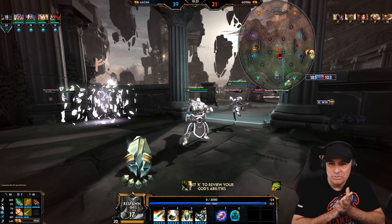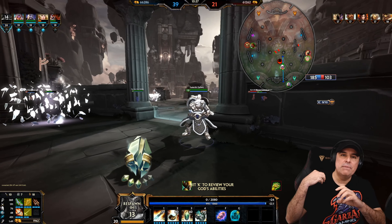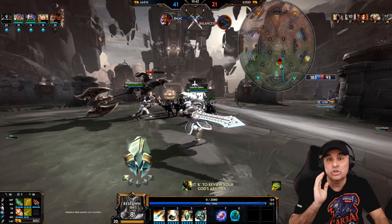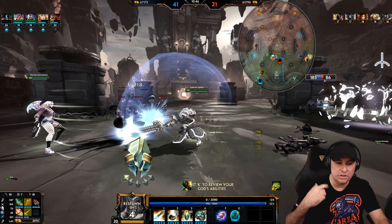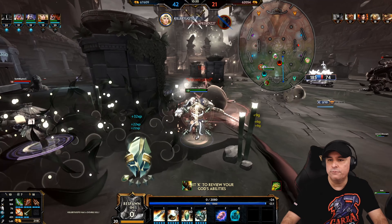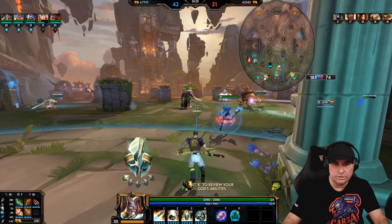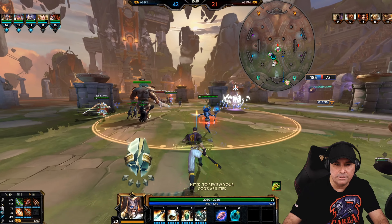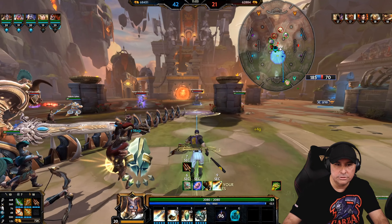I hate when I die when we're so far ahead — then you get those 20-second respawns. But as you can see, having that crit and those Hydra's coming off either your one or your two is going to give you some really, really nice burst damage going into your basic attacks. That's why I think Hydra's works very, very well for Heimdallr. I also like starting with that Bracer of Brilliance to have the extra movement speed and damage.